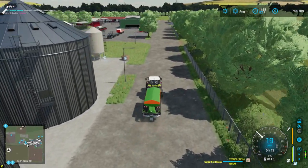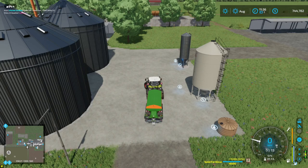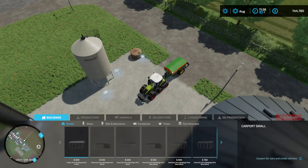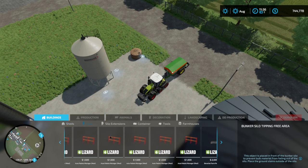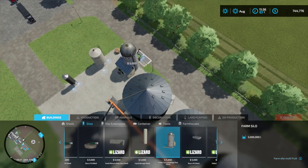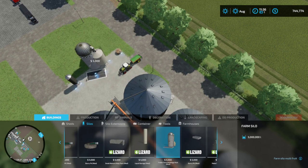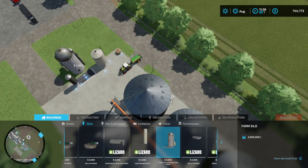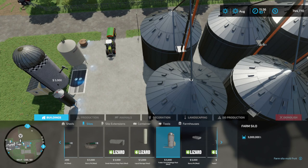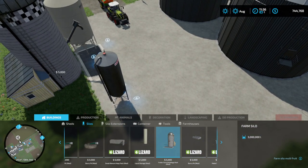We're gonna stop right here since we've got a trailer full of fertilizer. I'll just go ahead and do it now so I can show the progress of what I'm doing along the way — going into construction mode, silos, and there's a $5,000 silo. I think that's it right there. The only thing I don't like is in order to see one angle you have to take it away from another angle. I guess that's the only way to do it — can't see more than one thing at a time.